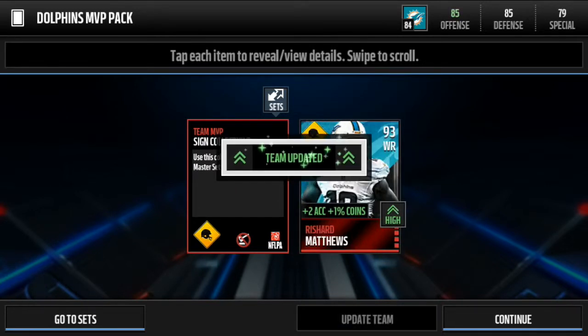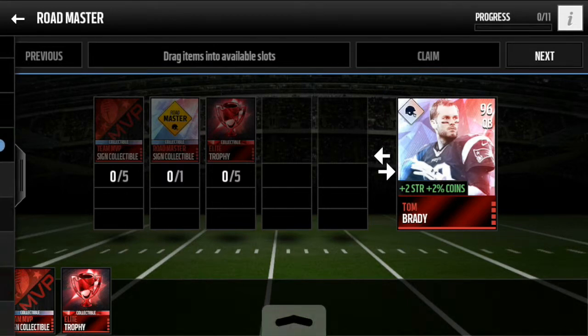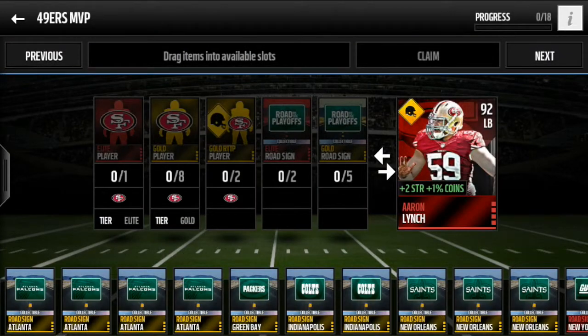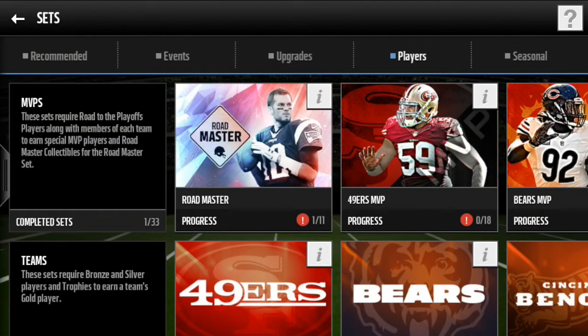So yeah, I'm just gonna click update team and go to sets. Sorry if I sound a little weird, I just woke up. All right, so we have to do about five more sets and then we get the Tom Brady card. Tell me who I should do next in the comments down below.